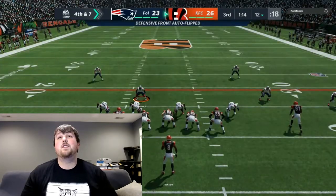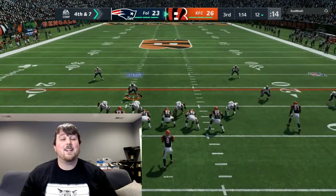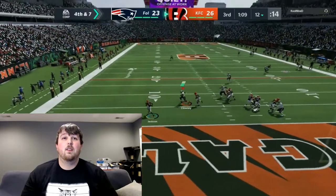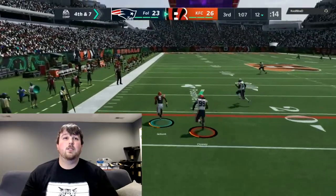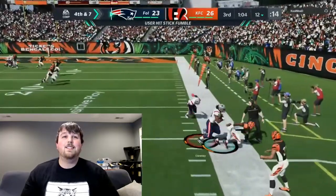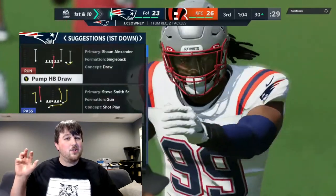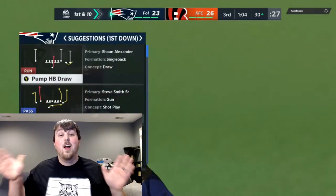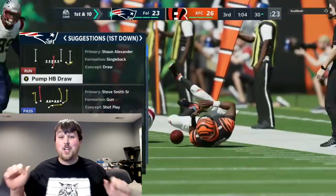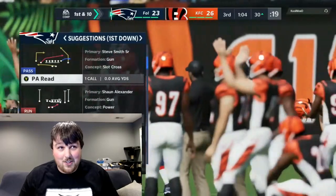It's fourth and seven on his own 12, he's up by three, and he's going for it — we just gotta clamp down here. Lamar fumbles the ball — yes! That was a user forced fumble by Jadeveon Clowney! That puts us at nine packs, and that was our second turnover which was our challenge — so we complete both challenges and get ten packs!